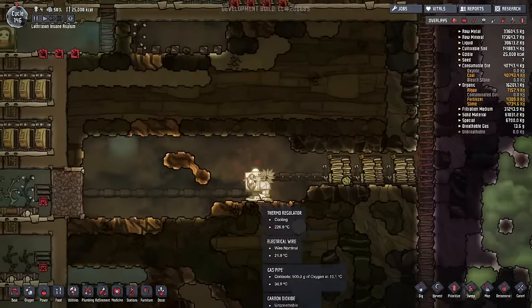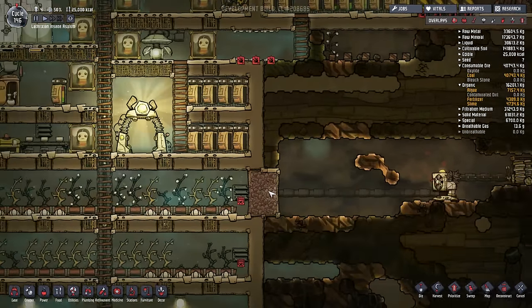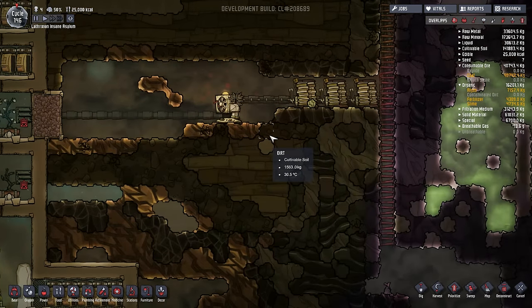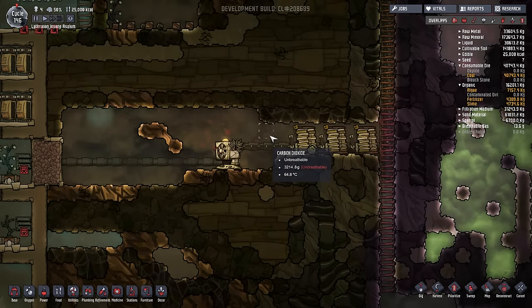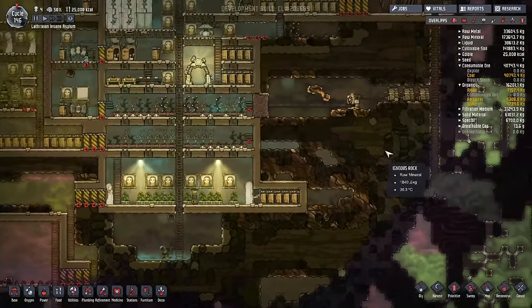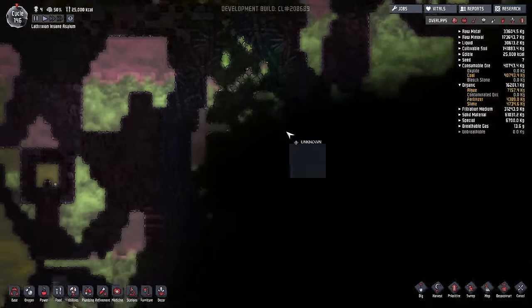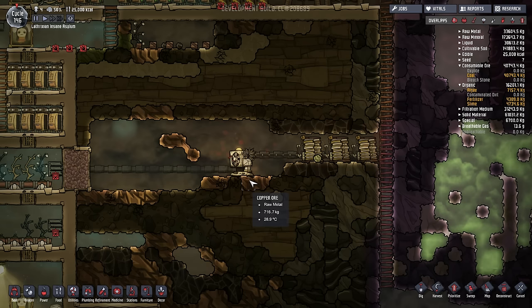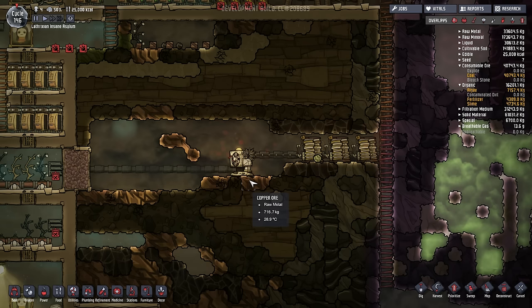With the thermoregulator I've decided to place it over here, which is cooling the entire base. Eventually I'm tempted to try and make a steam refinement area somewhere over here to refine the contaminated water without using filtration - which is actually the main goal of today. We're going to dig all the way to the center of the world to find some magma. Once we find the magma we can use the heat from that to turn contaminated water into steam, the steam can then be condensed, and then we collect the superheated water.